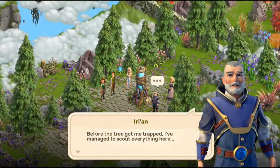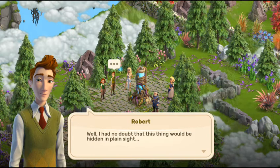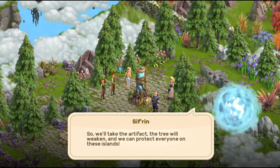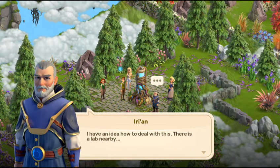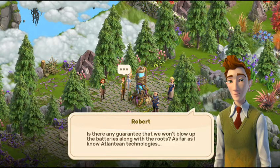Before the tree got my trap, I managed to scout everything here. You can see the batteries — they are part of the mechanism that will open up access to the artifacts. I had no doubt. I'm going to be skipping some dialogue — you guys can read it in the video. There is a lab nearby; looks like somebody was experimenting with some kind of explosive made from energy force.